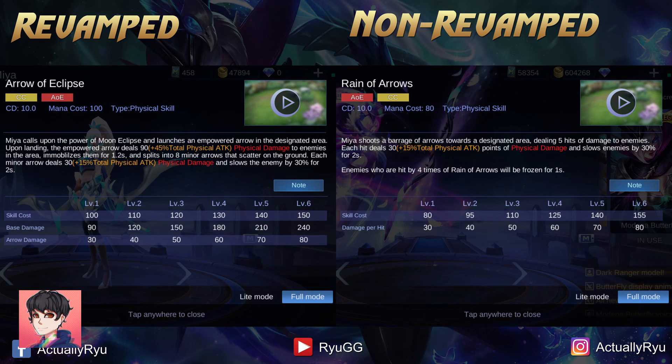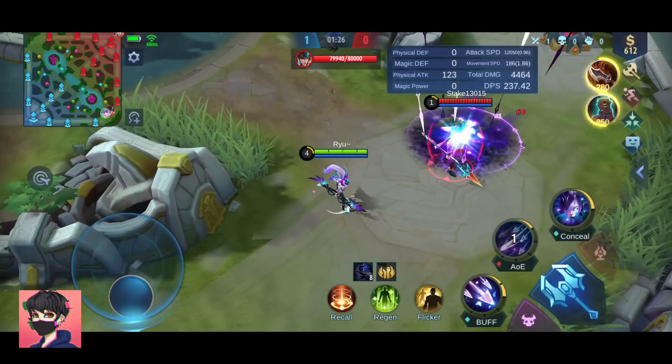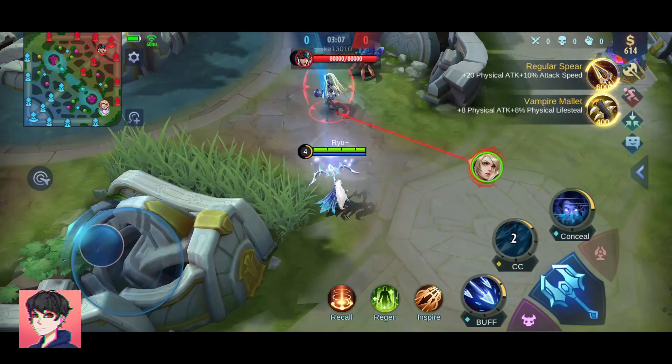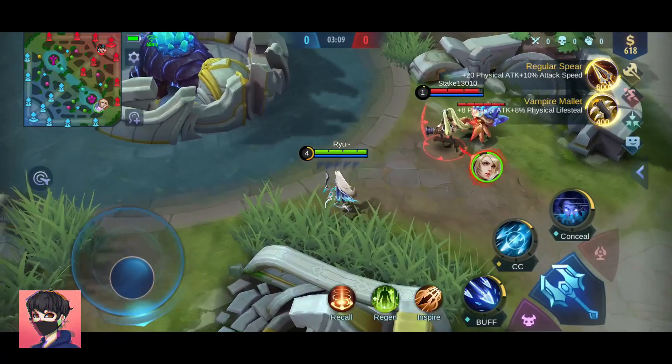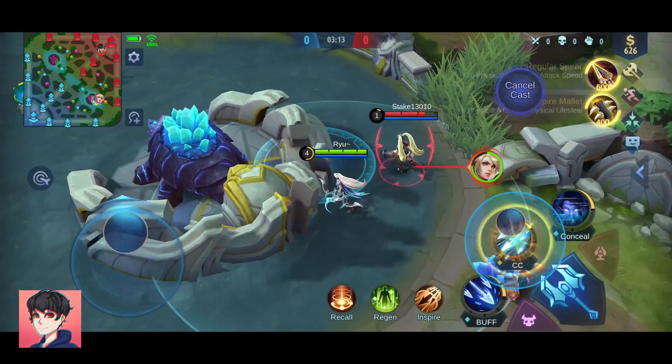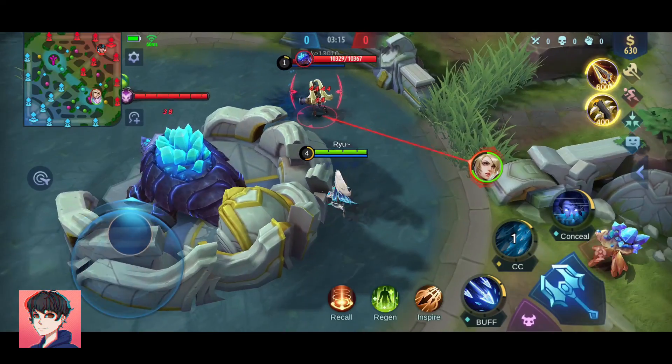Her skill 2 changed quite a lot. It also got renamed from Rain of Arrows to Arrow of Eclipse. In the older version, it's literally an arrow rain that damages enemies and slows them down. But now in the revamped version, when used it will affect enemies in that skill area, and when the arrow hits the ground it's gonna split into 8 small arrows that deal damage and slow down the enemies hit by those small arrows.